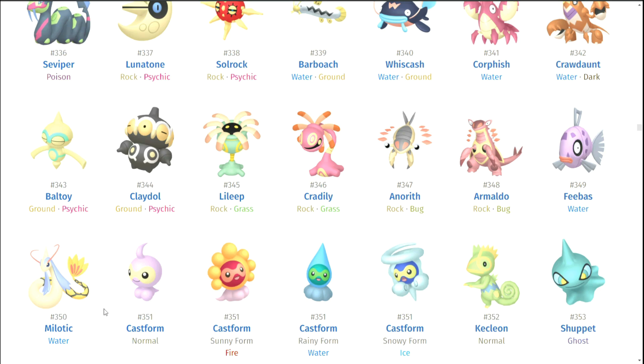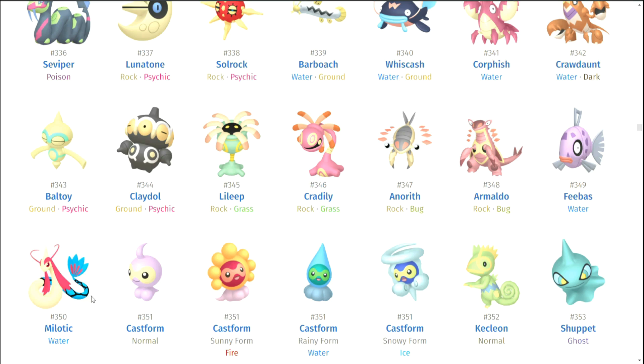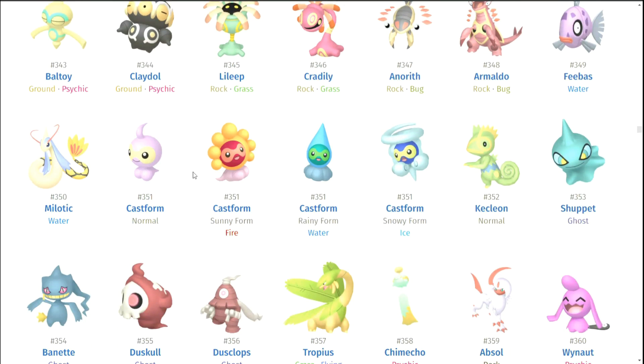Cradily. Anorith. Armaldo. Feebas. Milotic — or however you pronounce it. I think Milotic has a really good shiny alteration. It looks really just flat out good. The gold looks good, and it just feels like if you were lucky enough to get a shiny Feebas, then you deserve that as your prize — a gold Milotic. It just looks good. Castform family — they're okay, I know MNJTV really likes the shiny forms for them but I think it's just because he likes Castform.